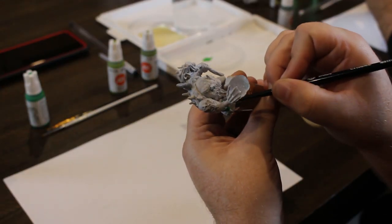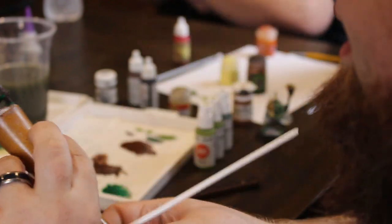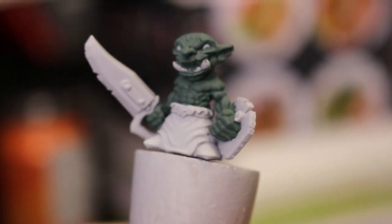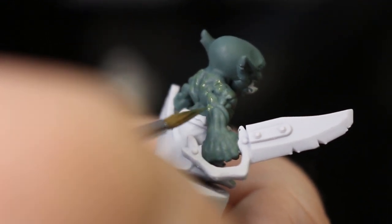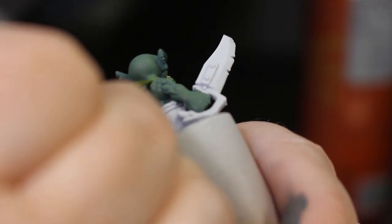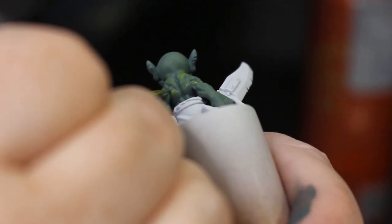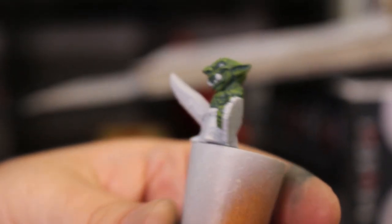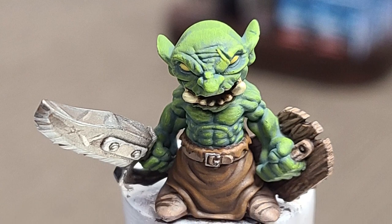Let's take a close-up look at some of the paints in this AK range and how they create great looking green skin. Tim is painting a 3D printed goblin, starting with a base layer of dark green gray, which goes on really nicely in just one coat. After that, highlighting with a mix of dark green gray and olive green, then pure olive green in progressively smaller areas, and finally a golden orange just picking out the highest points.